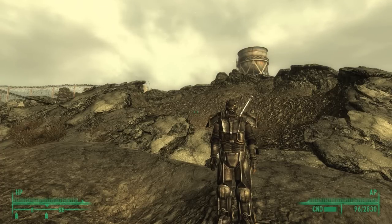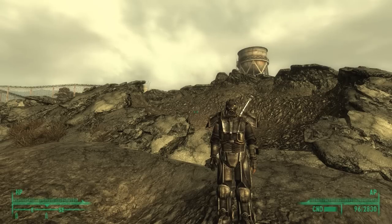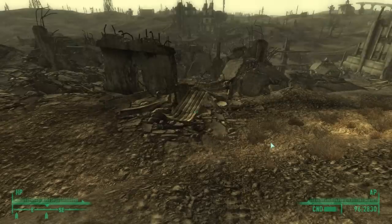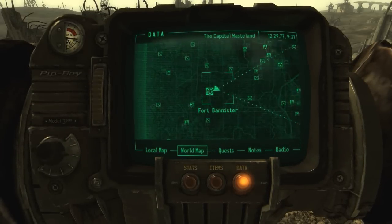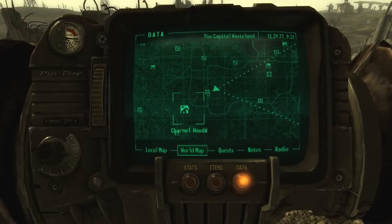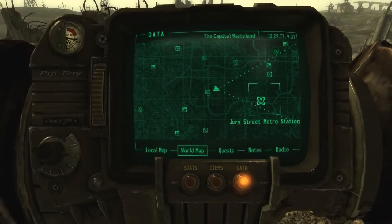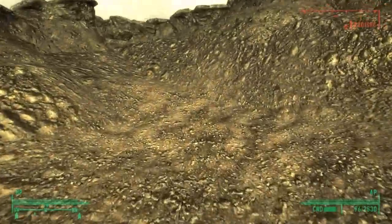Hello everyone, I'm the Nth Apple and today we are taking a look at Fort Bannister, the area in which the Talon Company — those people who attack you — live. It can be located right here on the Fallout map; it is northeast of the Charnel House and directly west of the Jury Street Metro Station, and it is a very strange area.